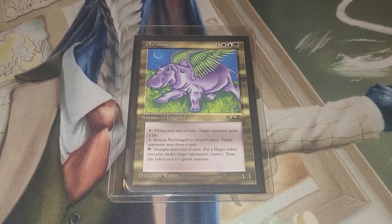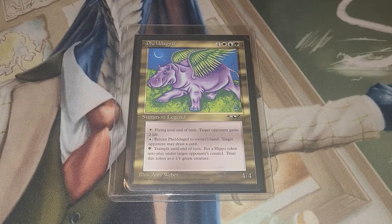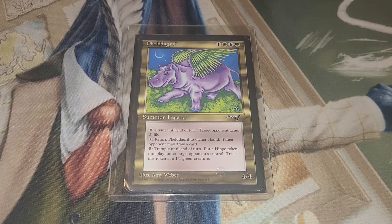This is a Stax Group Hugs deck. What does that mean? That means we put up a bunch of pillow fort stuff that makes our opponents pay to attack us, and then just give everybody free stuff — free mana, free card draw, extra lands, free hippos. Whatever. Just don't attack us.